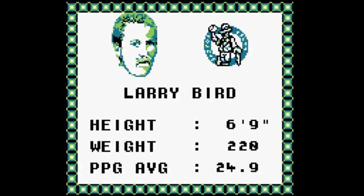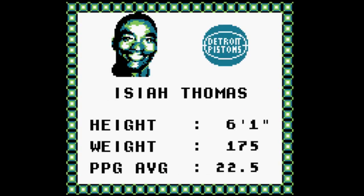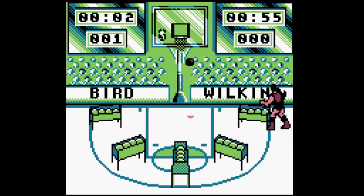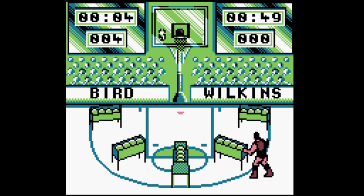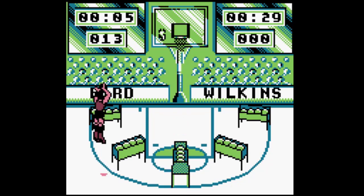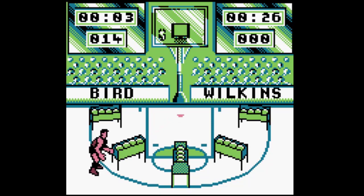Me voy a escoger a Larry Bird y de una forma bastante inocente me voy a escoger a Dominic Wilkins como rival para que no sea muy complicado. Pero da exactamente lo mismo porque vais a ver que no lo hago nada mal. El sistema de tiro es parecido al del one on one: simplemente pulsamos una vez para elevarnos con el balón y otra vez para soltarlo, intentando soltarlo cuando nuestro jugador se encuentre en el punto más alto. Los balones van valiendo un punto a excepción del último de cada carro que vale doble. Pero aunque no hayamos cogido un tronco como Dominic Wilkins, va a meter los triples de todos los colores, así que si no conseguimos prácticamente una precisión del 100% no hay quien gane este minijuego.